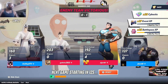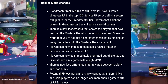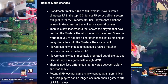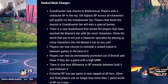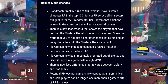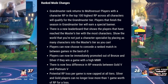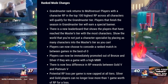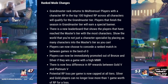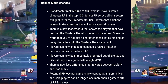We do have some ranked mode changes, and the biggest ones are: Grandmaster rank returns, available only to players within a character RP of the top 100 highest RP across all characters. There'll be a new leaderboard. Players can now choose to concede a ranked match between games in a best-of-three. Players can now be immediately promoted out of Bronze and Silver if they win a game with high MMR. And there is now less difference in RP rewards between Gold and Platinum four.